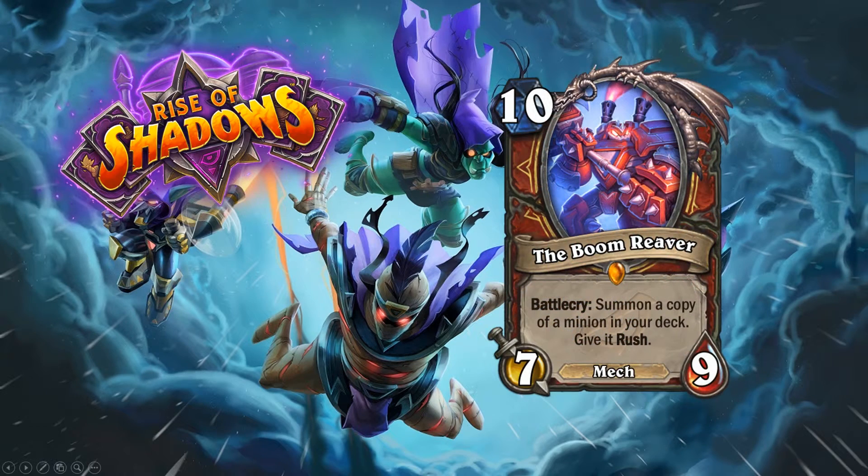Moving on, we have the Boom Reaver — ten mana, seven attack, nine health. Nine/seven is pretty strong for ten drops, which are not usually that good. Boom Reaver's battlecry: summon a copy of a minion in your deck and give it Rush.